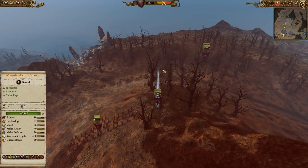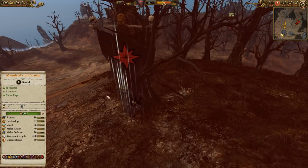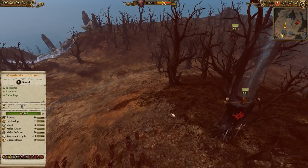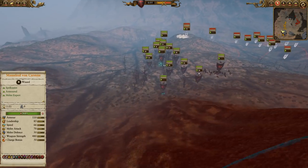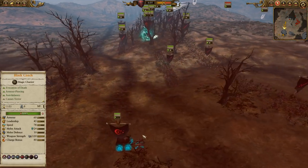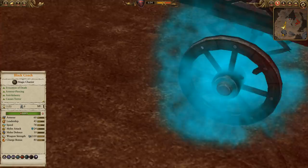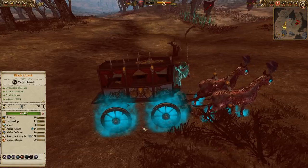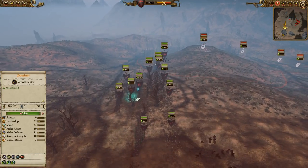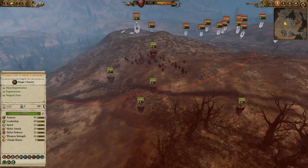Pretty similar army to last time. We've got Manfred von Karstein leading the way on a horse. I did not forget to bring the Sword of Unholy Power this time, so we are going to get the awesome Winds of Magic regeneration that it gives. We've got two units of Blood Knights for the main army, a front line of zombies with some Skeleton Spears, two units of Graveguard, the obligatory Black Coach to mess up the back line — and that sure looks like Manfred's face on the side there, which seems kind of pretentious. We've also got a couple units of Felbats, a Mortis Engine, and an Unholy Lodestone Corpse Cart.